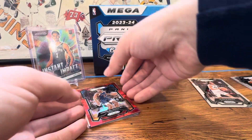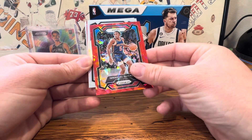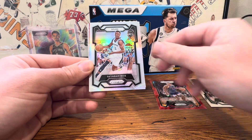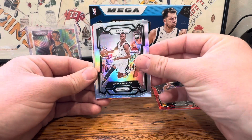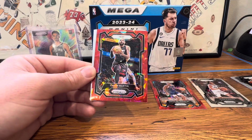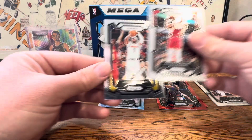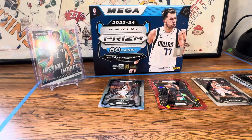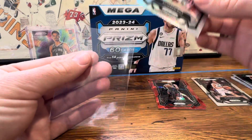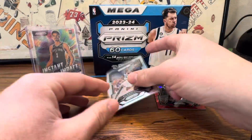Victor. Our first Red Ice is Emmanuel Quickly - not who we're looking for there. And our first silver for the Spurs - Jabari Rice. Kind of knew from the top that it wasn't going to be Wemby, but we'll take that. Heat on the red - Caleb Martin - and the rest will be base. Not too bad on the rookie silver, looks actually pretty centered. That's our Jabari Rice, and I'd say the Mega's looking pretty nice.